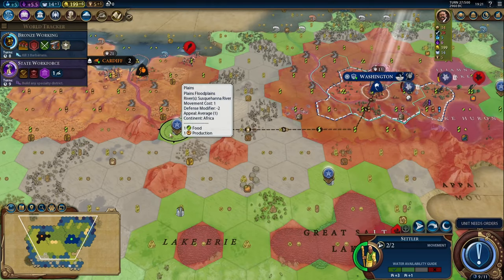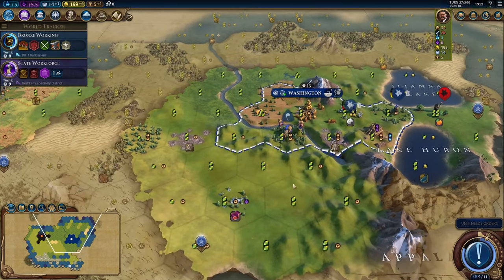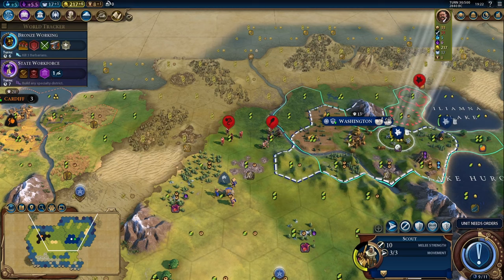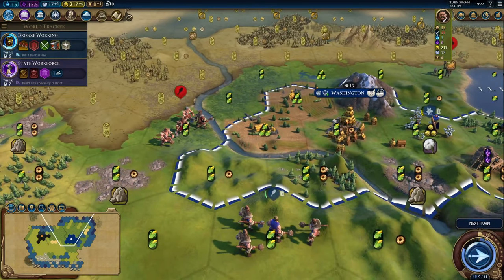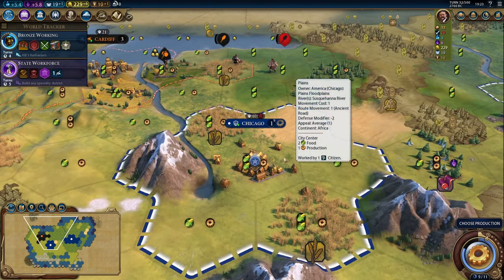Six tiles away is about the maximum distance that I would settle a city in most circumstances. Ideally, I like four and five tiles away because there are some improvements later on that'll give bonuses to all cities within six or seven tile range. This scout did spot Washington, and now we have a mess of barbarians coming towards the city. We're going to scooch by with our settler — you have to be careful because barbarians will steal your settler. But we're going to send our warrior up, and we've also reached the location where our settler was heading, so we can found our second city: Chicago.